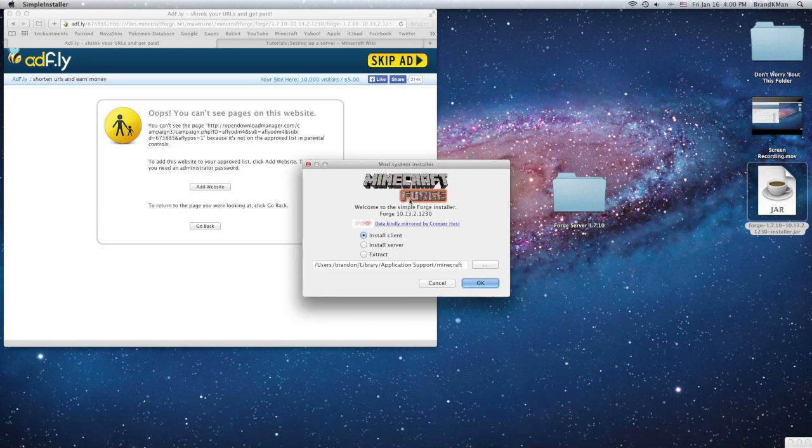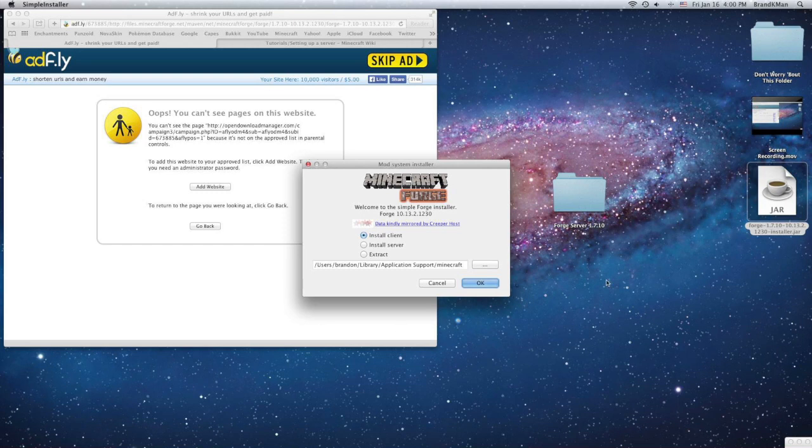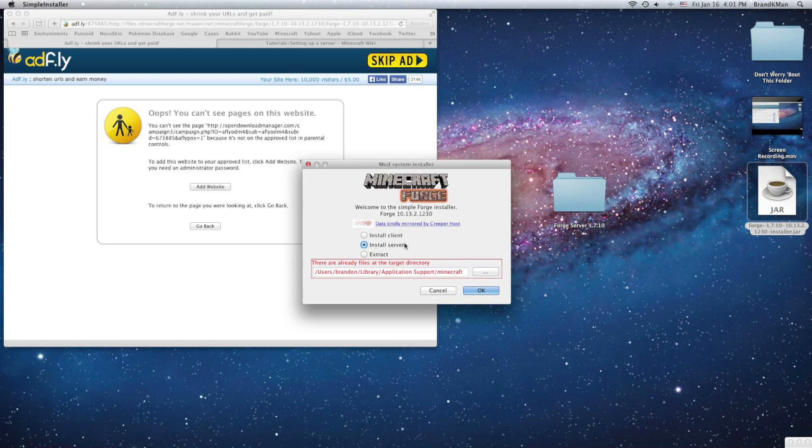Okay, if you don't already have Forge for the client, you're going to want to do that — just click OK, then run Minecraft. You should already have Minecraft Forge installed if you're watching this video.